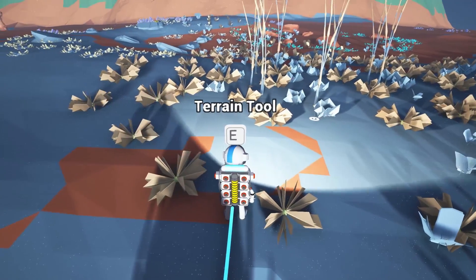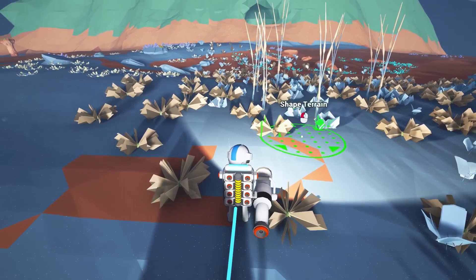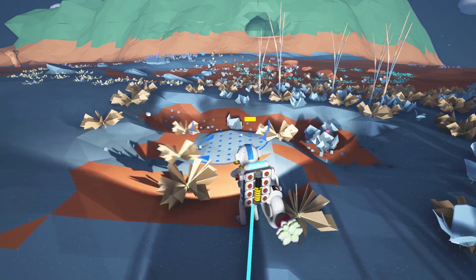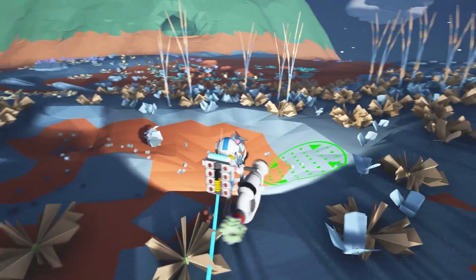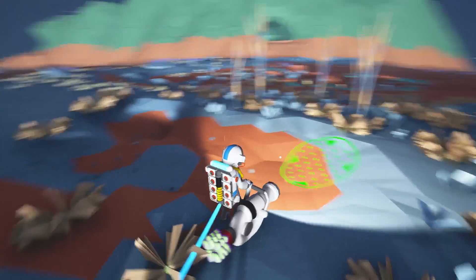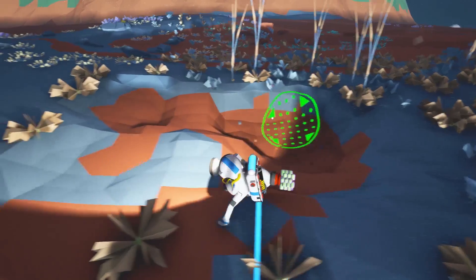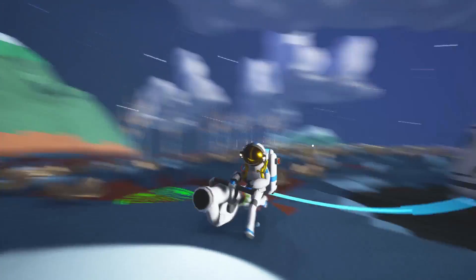It looks like we can start using a terrain tool, so let's go ahead and do that. Shape the terrain — there we go, and it looks like we're also collecting resources. If I right-click, can I put terrain down? No, that just does... How about middle mouse? No. We can't put the terrain back. So we can make holes pretty easily.